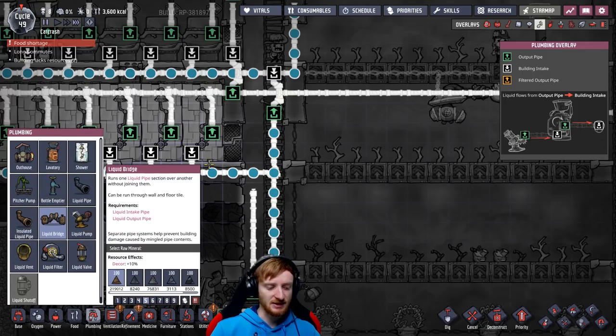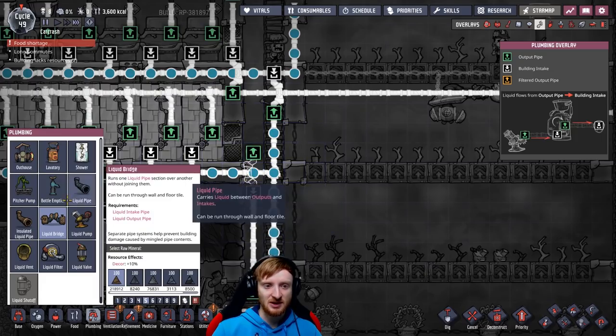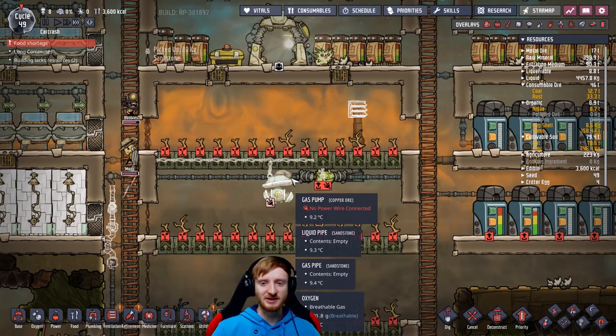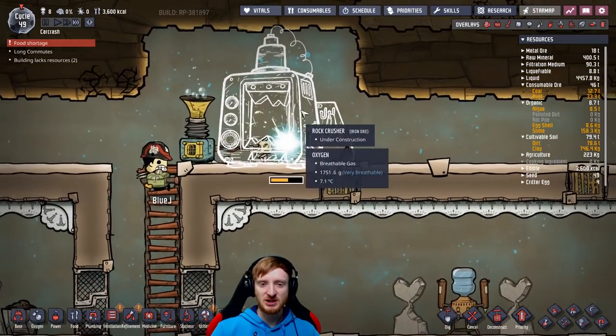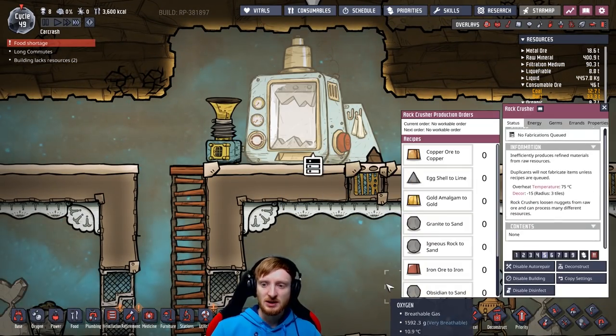Why did I leave it like this? Okay, this is polluted water that comes out here and we can just feed it right into here. Why are you guys not doing anything — you get nothing done! Go go go, Blue Jay! Blue Jay is really fast at building now — good job.